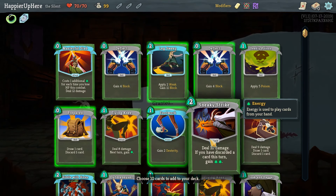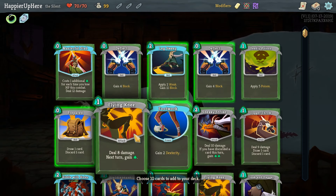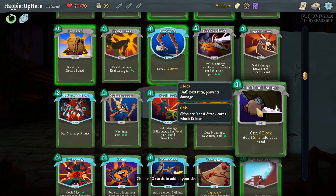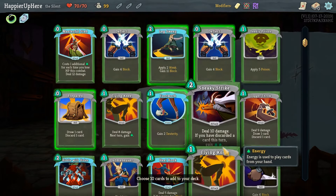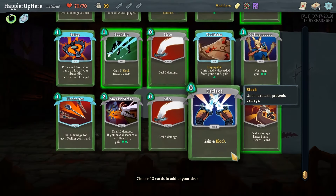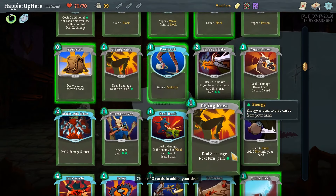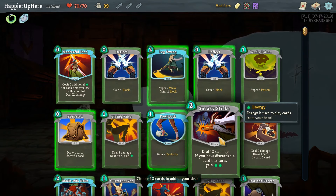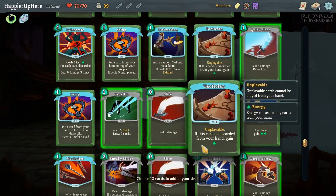I'm not sure about Sneaky Strike, but if we have Dagger Throw that'll be a great card for draw and energy. Out of 10 cards the chance of drawing either Dagger Throw or Prepared is relatively high, so I'll take Sneaky Strike. It's not a great card by itself but I'll take it. Obviously we want to keep unique cards so we can get the Highlander modifier.